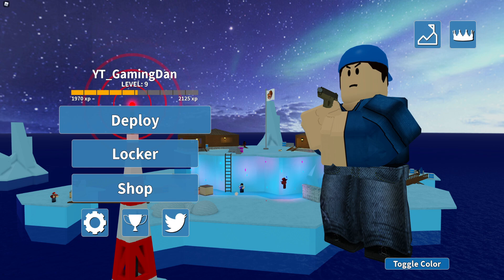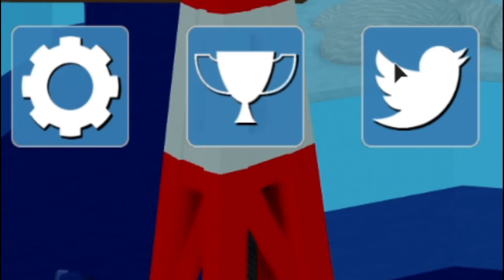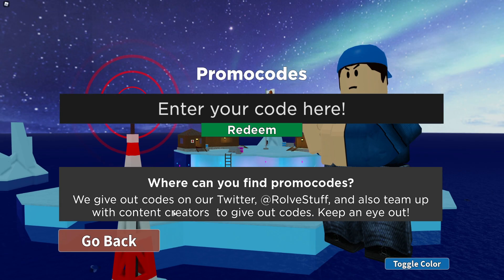So if you do not know already, for Arsenal game codes, what you're going to do is go to the main menu — the starting screen — and click on the Twitter icon down below under the shop. Then the code menu comes up. So these are in and around the menu — let's just get into it.